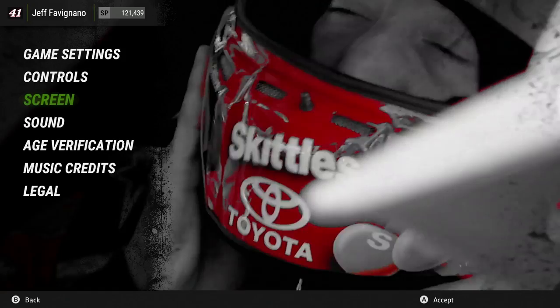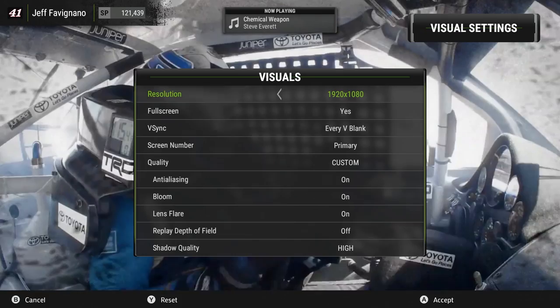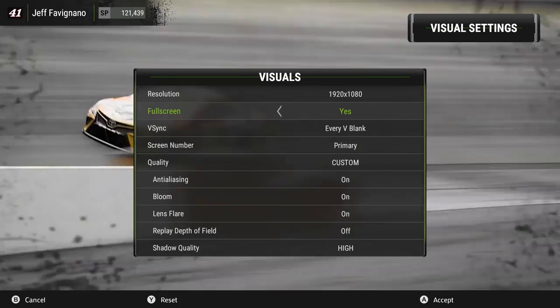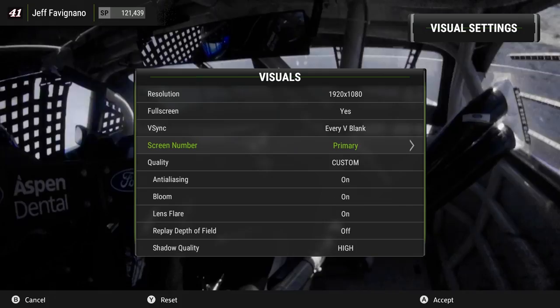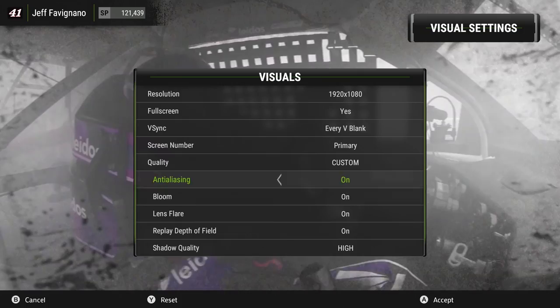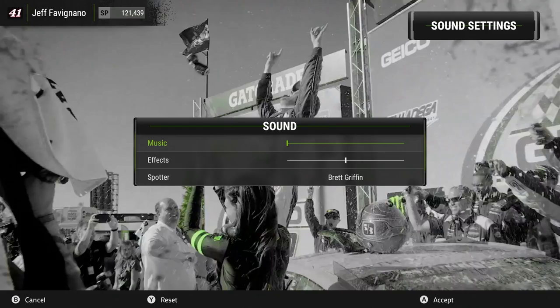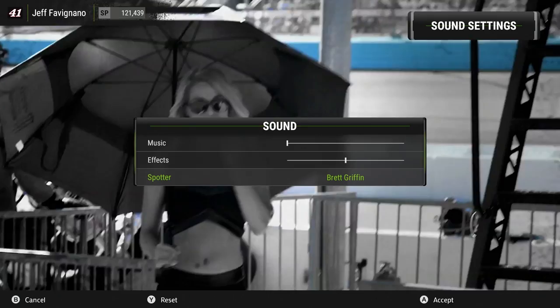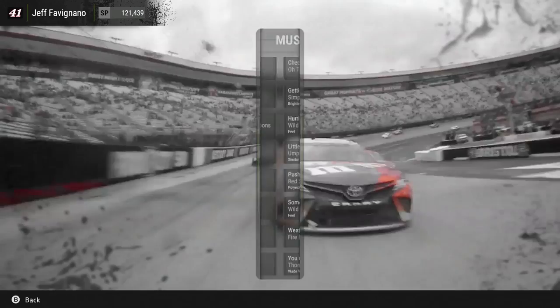On to the screen settings — these are the visual settings for the PC version of NASCAR Heat 2. You can choose your resolution, run it in full screen or windowed mode, set V-Sync options, and select which monitor you want to be on. There are presets for graphic options, and you can turn on anti-aliasing, bloom, lens flare, replay depth of field, and shadow quality. In the sound options, you can turn up the menu music, change how loud the sound effects are, and if you get any spotter DLCs, you'll be able to swap them out here. Last, there are music credits and legal documentation.